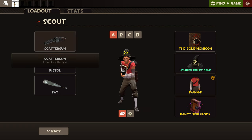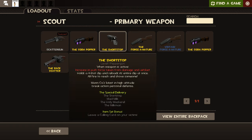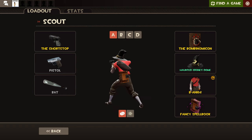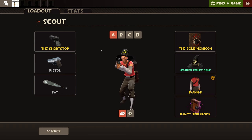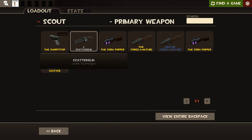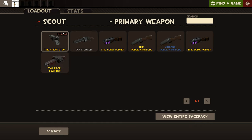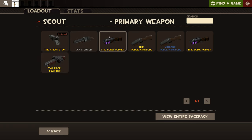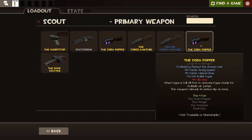So let's say it drops — you get a drop which gives you a Shortstop. You can click it and then you have it in your inventory and can equip it and use it in battle. The scattergun is basically just a normal shotgun, but the Shortstop holds 4 short clips, reloads an entire clip at once, and alt-fire lets you reach and shove someone. It has unique abilities and unique drawbacks compared to other guns.